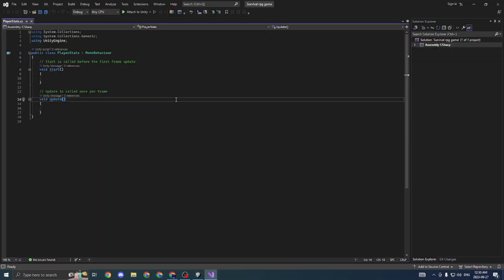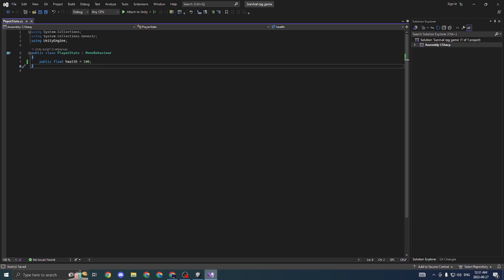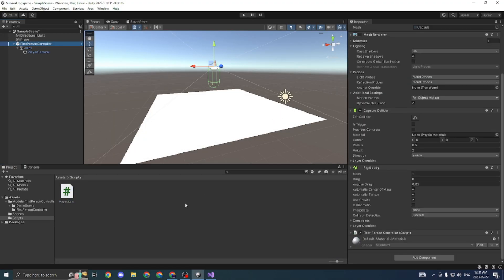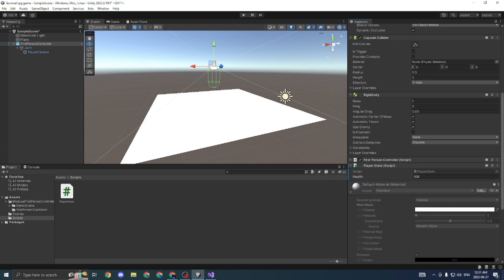Now I'm inside Visual Studio. We have two starting functions here, and we're just going to delete these for now. The first thing we're going to do is create a public float called health and default set it to 100. Always Control+S after you're finished typing a line — this will save your script so it doesn't go away if your computer crashes. If you go back to Unity, you can see that if we drag our script into our first person controller, we have a new field called health with a value of 100.